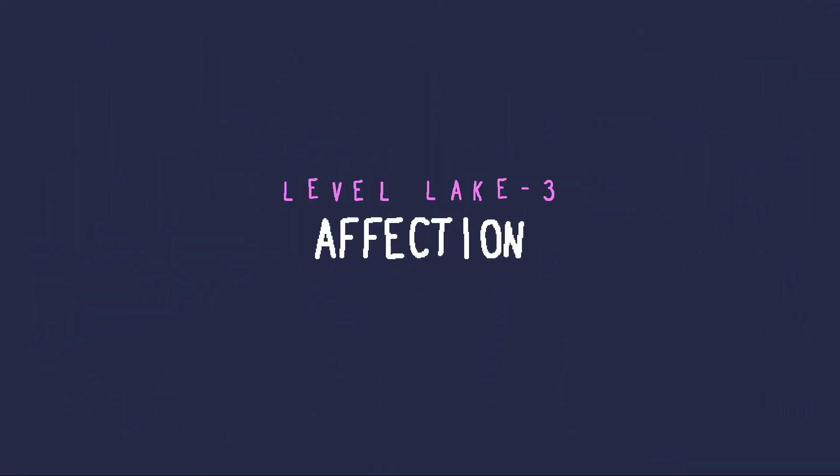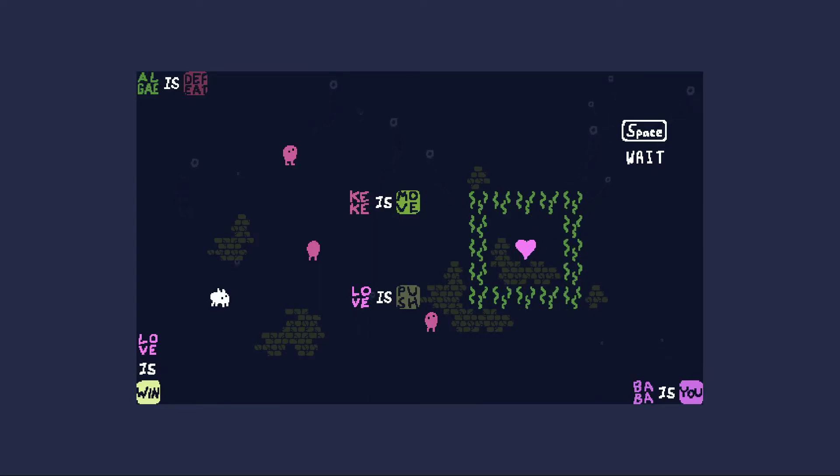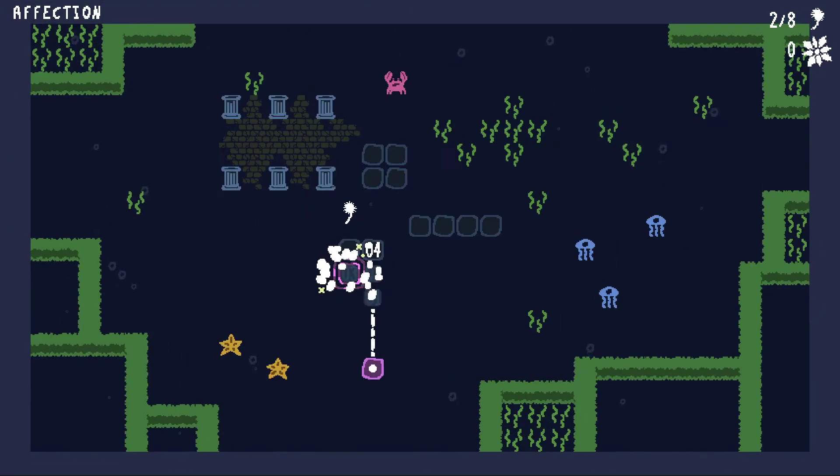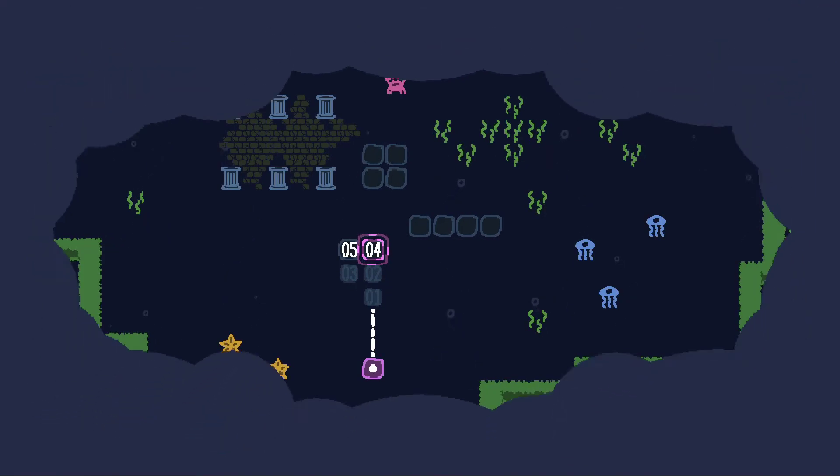Level three, Lake three — Affection. So we got a new property here: Move. Kiki is move, so these dudes are Kiki and they all move about. We can't get past them. But how about we just make lava move out of it instead. Because the thing about defeat is that it only kills stuff that's you. So you don't have to worry about it. Just move the lava — there we go.